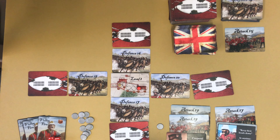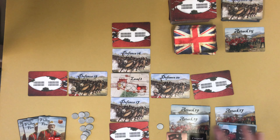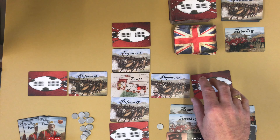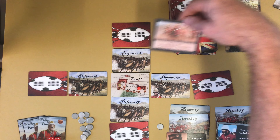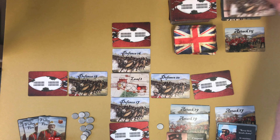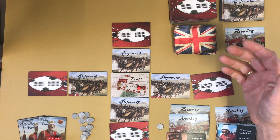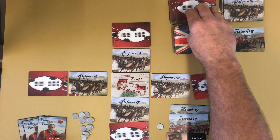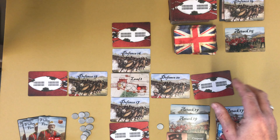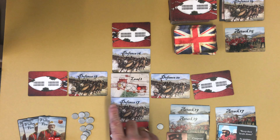One of your first choices is: do you want to fall back and draw a card? So we'll do it and we get a 15. But you've only got a limited number of places you can fall back — when you've used them all, if you can't fall back and you can't play an attack card, you lose. Also, every time you draw a relief column card — there are some in each deck — you move the relief column one space across. When it gets to the end, the relief column arrives and you automatically win.